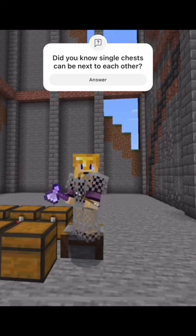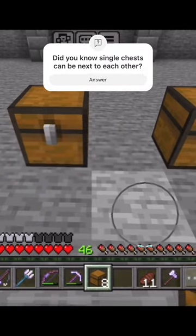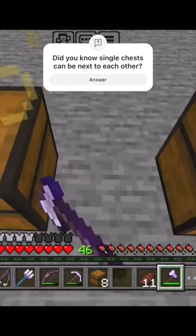How do you get single chests next to each other like that? When you place them with one space between and you put a chest in between, the game has a preference for which side it will join on.